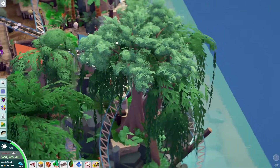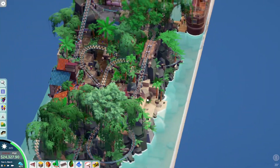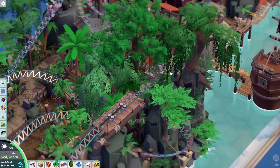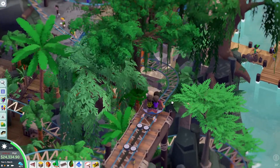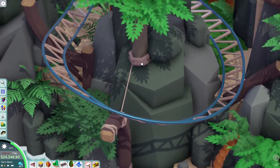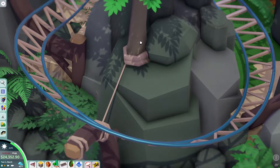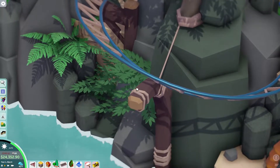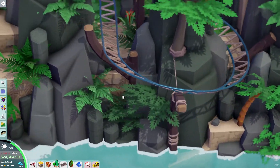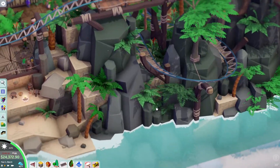I also love that you sort of stacked two trees here. It really sells the jungle vibe. Just piling in those trees and everything. Also — okay, that's actually really cool — tying the rope to the tree and then pulling it down to here to hold up the support for the coaster. Yeah, that's actually a really cool idea. I love that. That's really, really awesome.